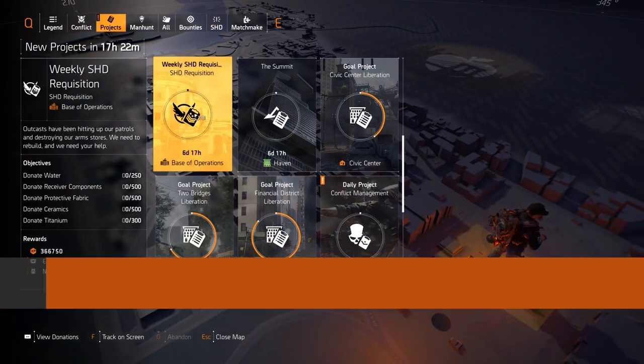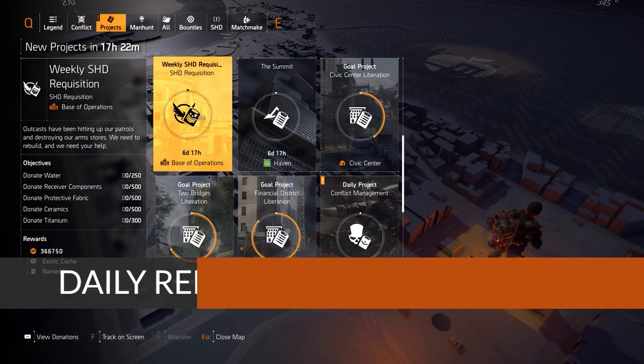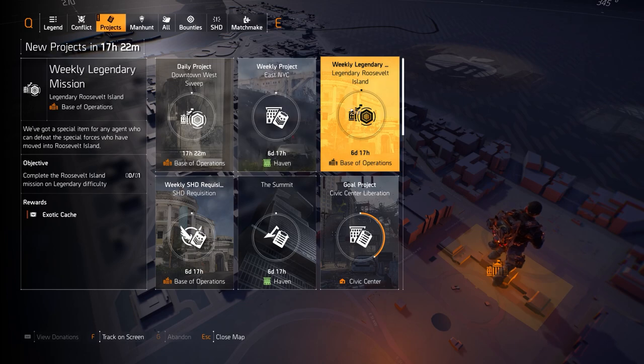This is just your daily reminder to complete your weekly SHD requisition for your first exotic cache. For your second exotic cache and first named one, you want to run the Summit to floor 100, or just join a group that's at floor 100 or close to it. It doesn't have to start from floor 1. And then finally, you got your weekly legendary mission — this week it's going to be Roosevelt Island.